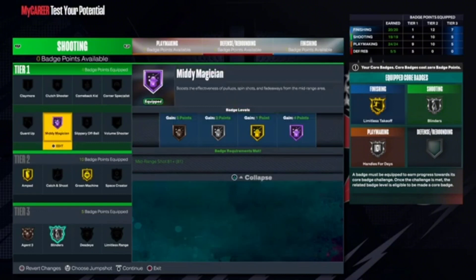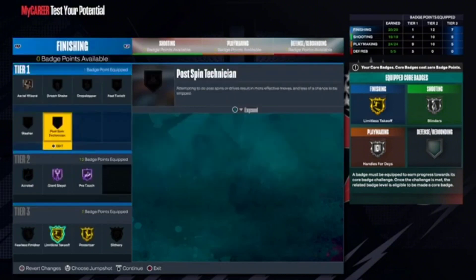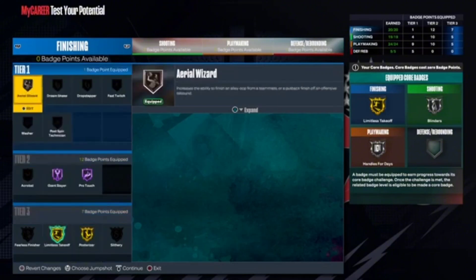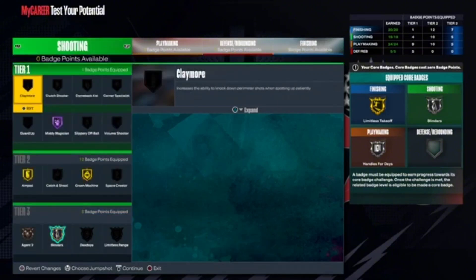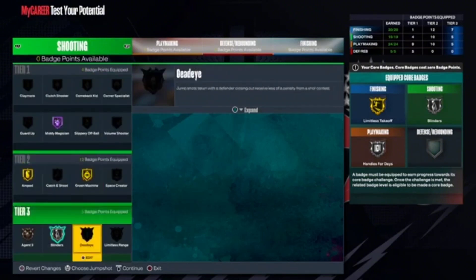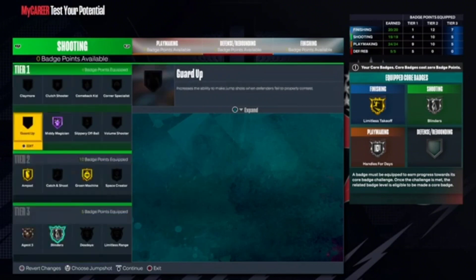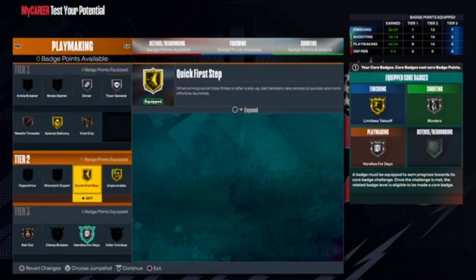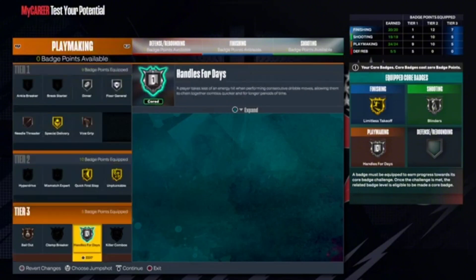Quick badge recap — tier 2: for finishing, max out giant slayer and pro touch. Core your limitless takeoff and get posterizer, or swap the core — your choice. Area wizard on bronze. For shooting: gold amped, gold green machine, silver blinders, agent threes on bronze, hall of fame any magician.